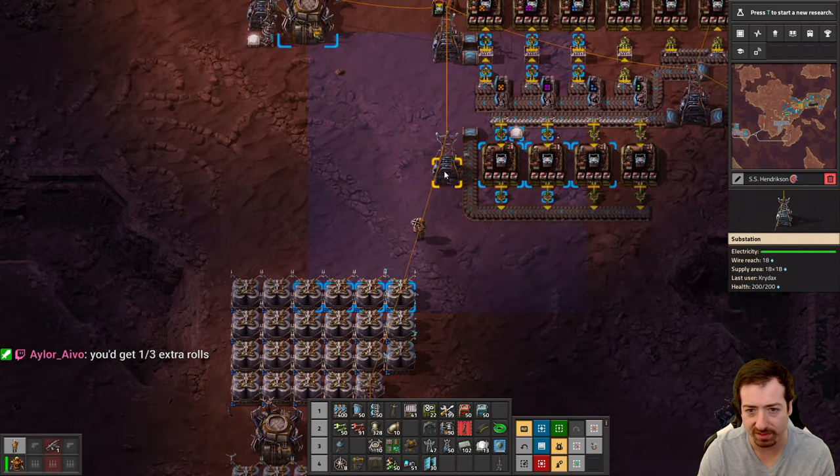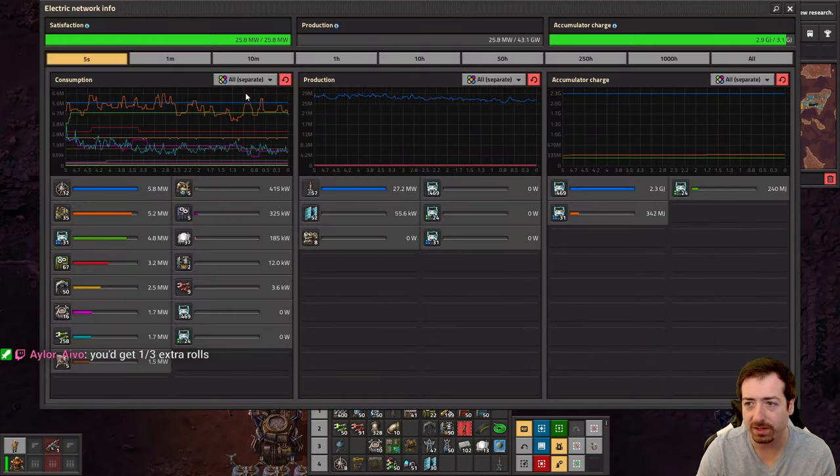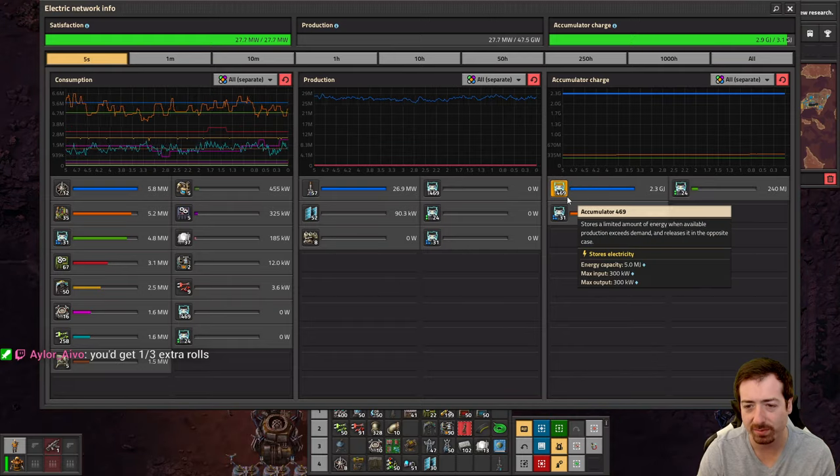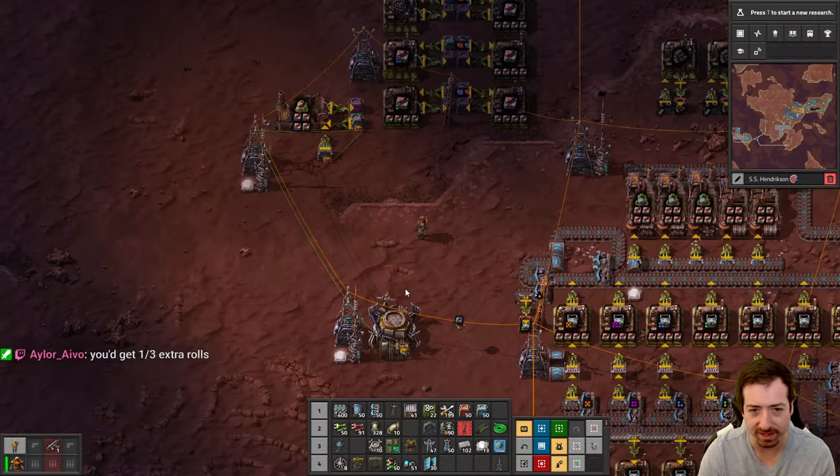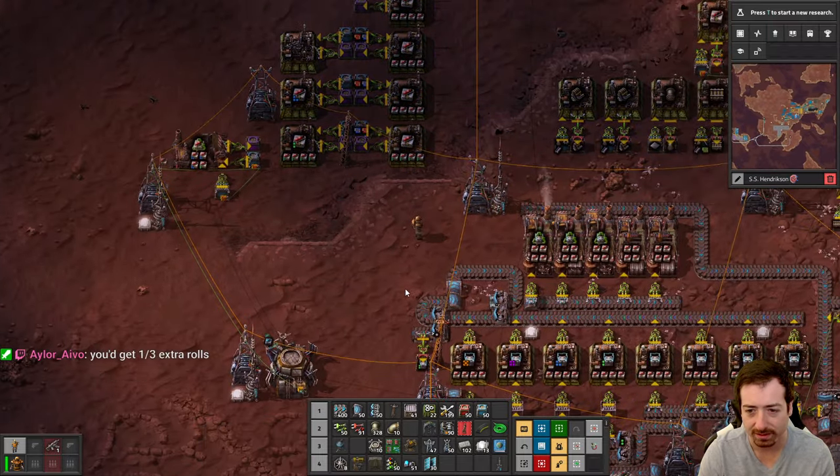We'll just keep placing the rare ones. I wonder — someone's probably done the math — but basically, per accumulator, how much average power do you actually get for your base when you do that? No idea.